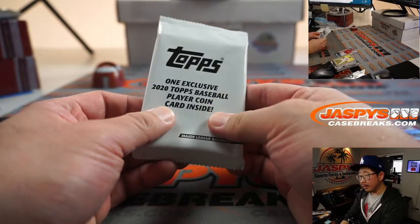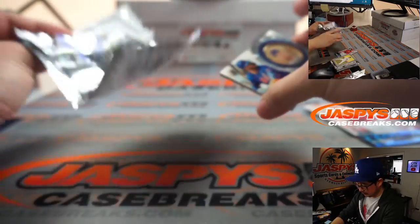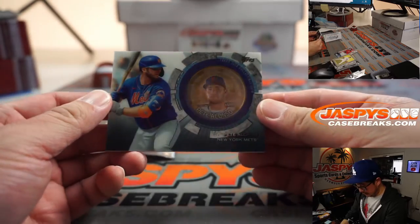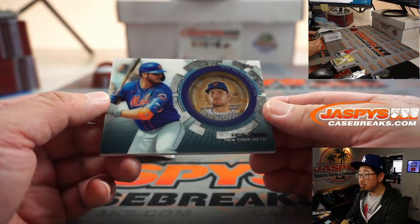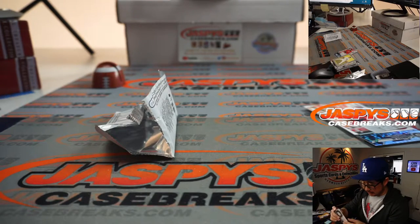Here's the player coin card, and it's going to be a nice Pete Alonso. That's for the Mets — going to go to Zach and the Metropolitans.